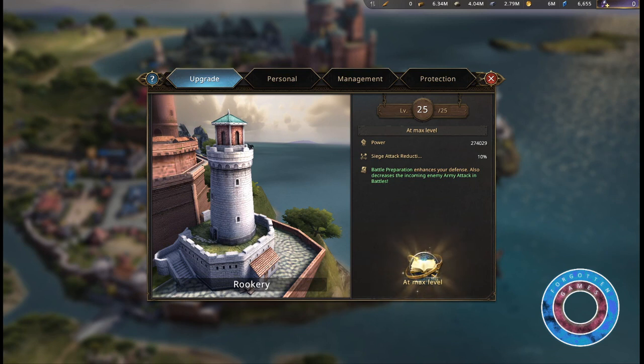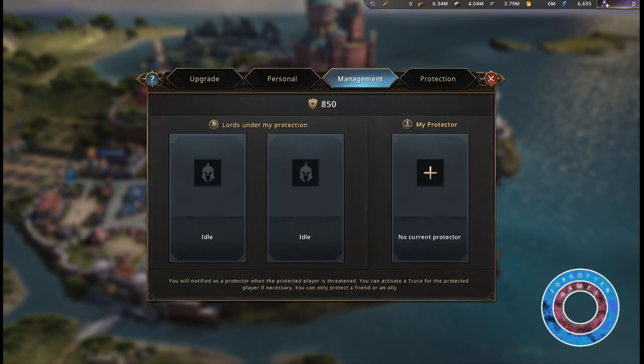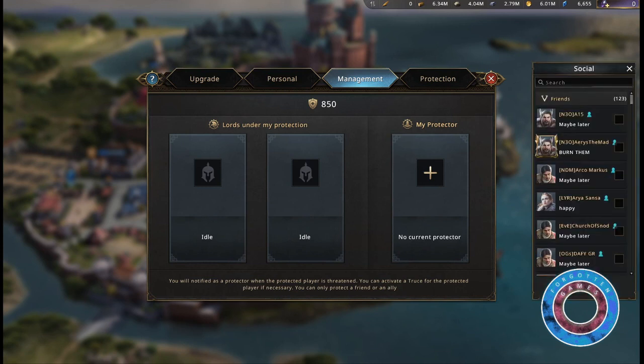At level 25 you'll receive a buff that decreases enemy attack. You'll also receive a buff that reduces siege attack by 10%. Under the management tab you'll see your protection score and which lords are currently under your protection. You can also request protection from anyone in your friend list. When you are the protector you will be notified when a protected player is threatened, and you can activate a truce for the protected player if necessary. You can only protect a friend or an ally.